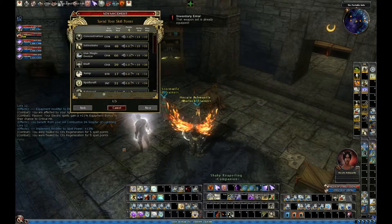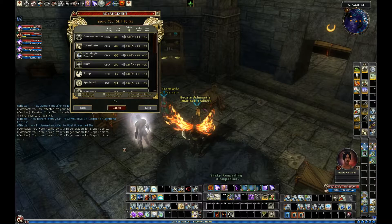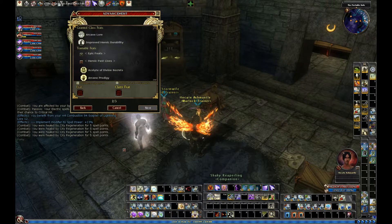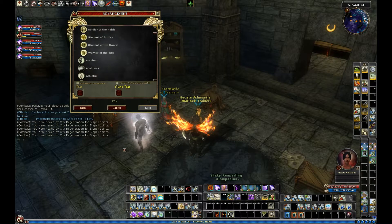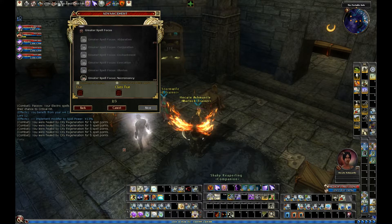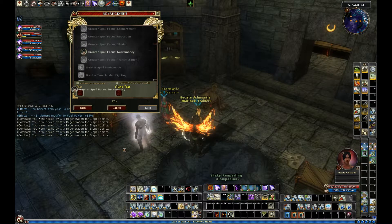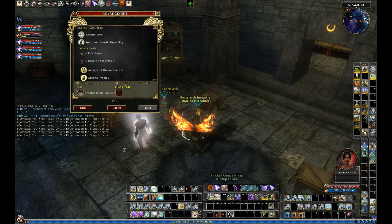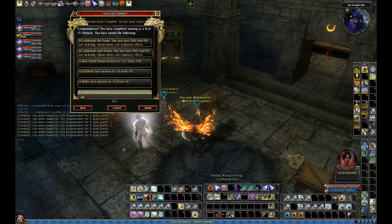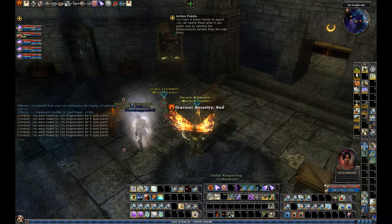Taking level 15. I'm going to leave my Intimidate as is and put the rest of my points into Spellcraft. For the feat, I'm going to take Greater Spell Focus Necromancy. Of course, your class feat is predetermined by your pact, and for a Fiend it's a big one — it's Held Through Hell.